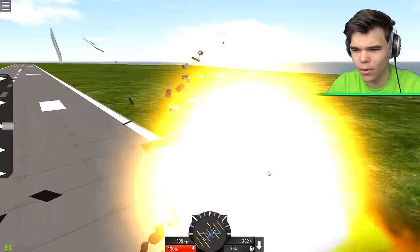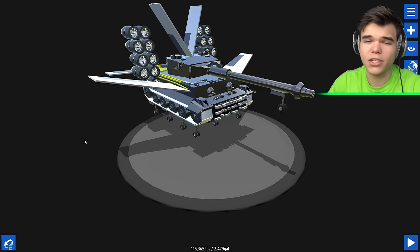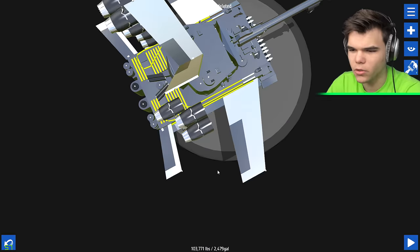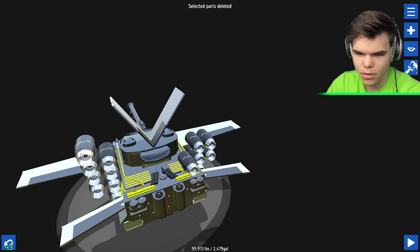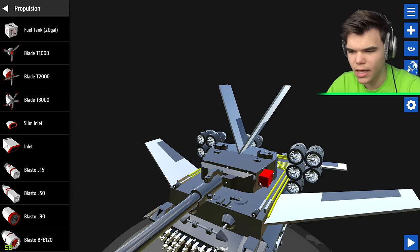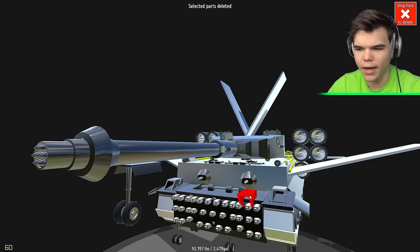It looks a little bit more stable than before, but it still explodes. Let's get rid of most of those engines and put them in the back. What if we get some inlet things? I'm not exactly sure what they do, but I think they give the engines air - that way the vehicle would be more stable and go faster.